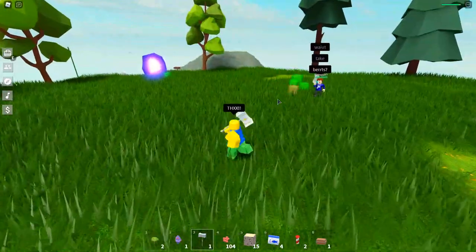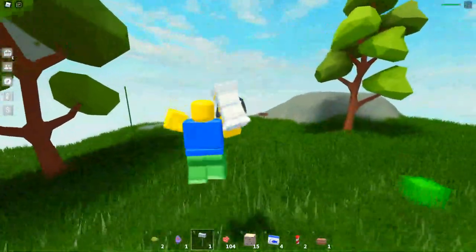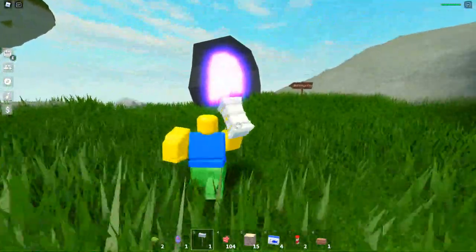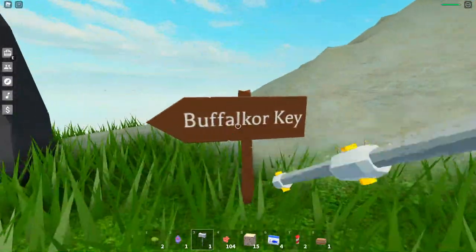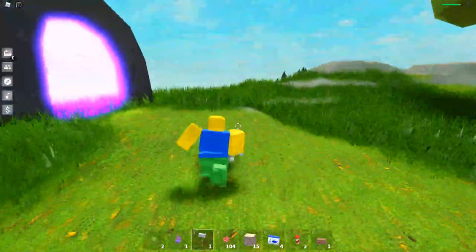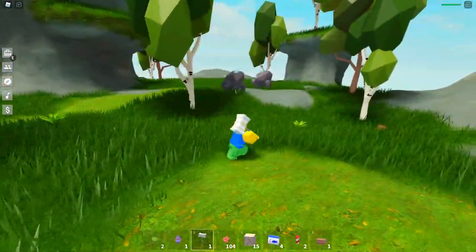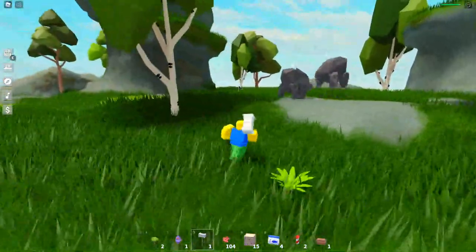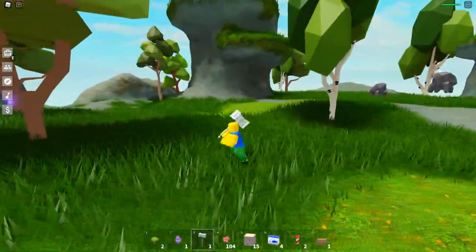I got a key now — huge shout out to Stapler for helping me out. Anyway, we're going to go ahead and go through the Buffle Core portal. Once you guys actually come to this area, you're going to need to defeat these mobs right here and they'll give you a chance to drop the wizard island key.